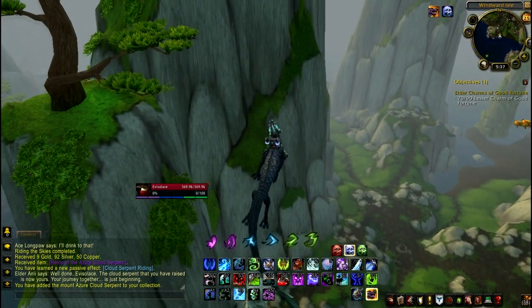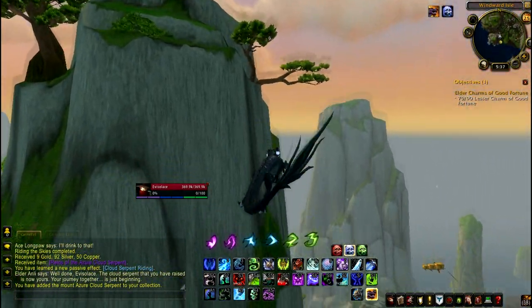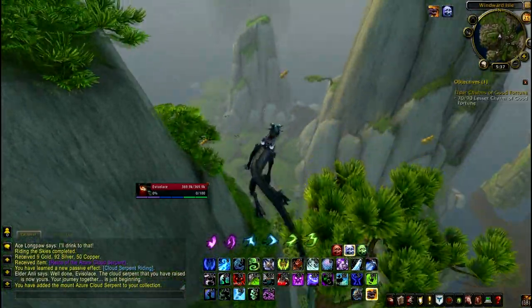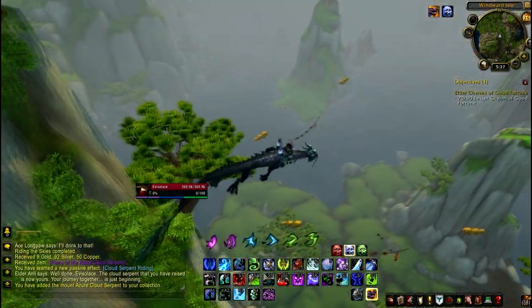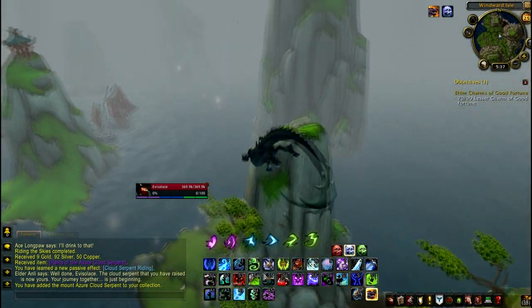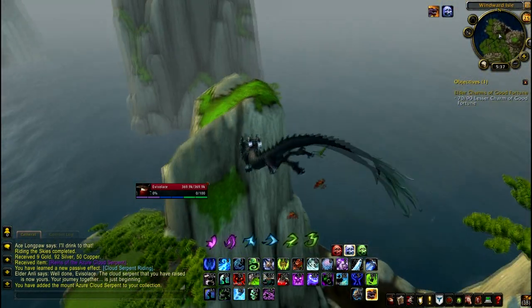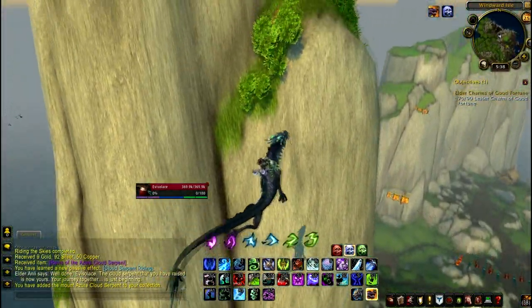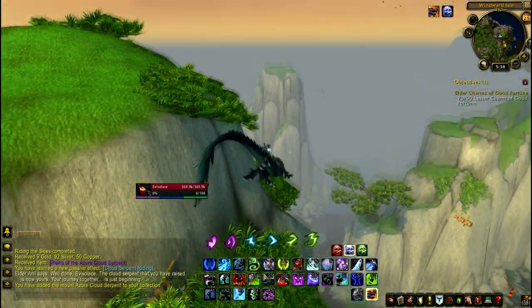After Revered, you can buy a commendation for about 30 gold that increases your rep gain by 100%, which doubles the rep gain, so it only takes half as long to get through to exalted. So you'll just see me flying around the islands here. On Wynwood Isle, it's those big sort of mountains - wherever they're sort of green, that's where the eggs will be. You just want to fly around and get the eggs.